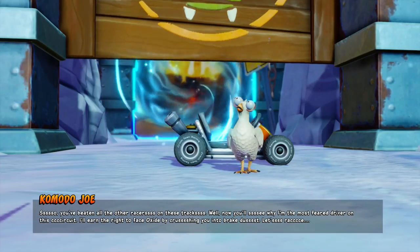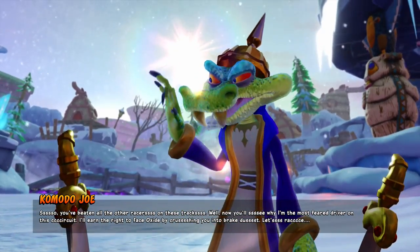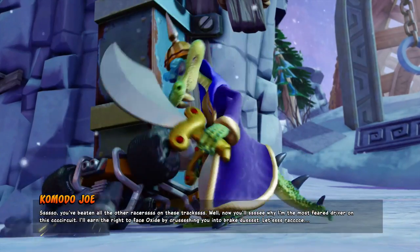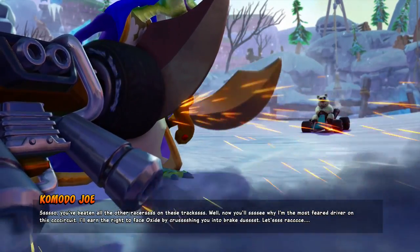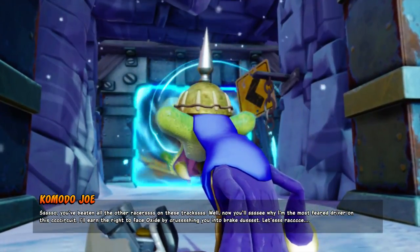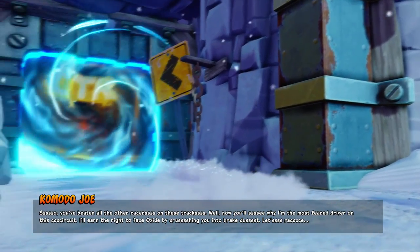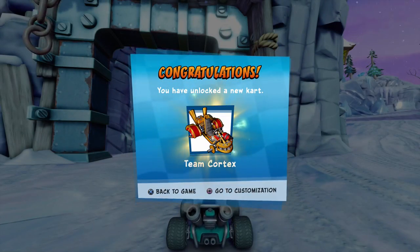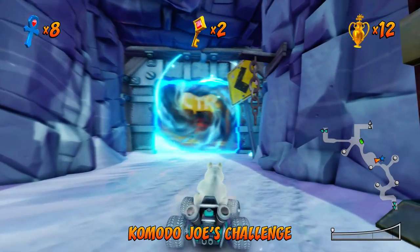You've beaten all the other races from these tracks. Now you'll see why I'm the most feared driver on this circuit. I'll earn the right to face Oxide by crushing you into brake dust. Let's race. Going against Komodo Joe. Congratulations — you've unlocked a new cart: Team Cortex Cart from Crash Nitro Kart. Our next boss fight is Komodo Joe's Challenge — let's get to it.